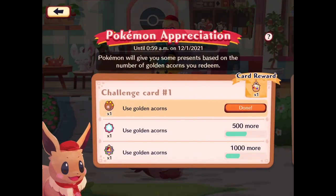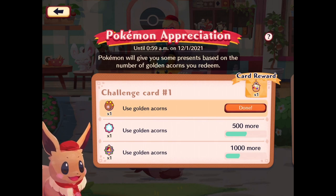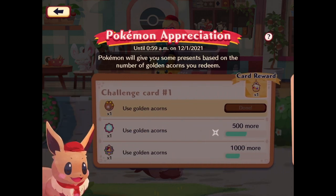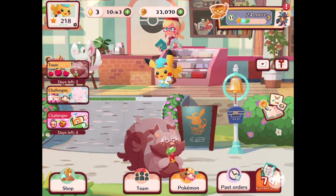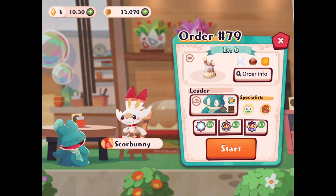Hopefully we can get that in the upcoming episodes. But we do actually have a Pokemon appreciation challenge — Pokemon will give you some presents based on the number of golden acorns you redeem. The more we redeem, the more cards we unlock and stuff. This one's a little weird because it just gets very expensive very fast. Regardless, we're not going to sweat it. We're going to move on to order 80 where we could get bonus points for Mancino. But I have 16 cookies for Mancino, so I think it would be better to do something else. I could get my three cookies for Scorbunny right now, so I think we'll try that.